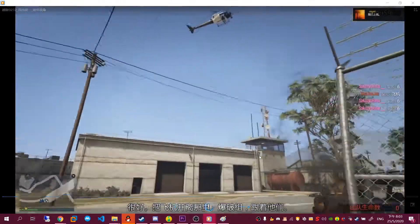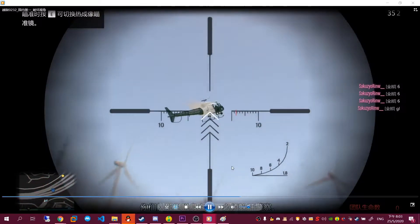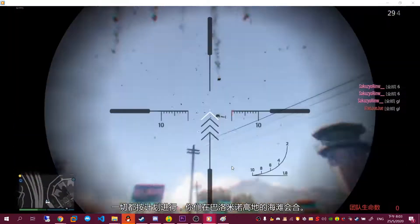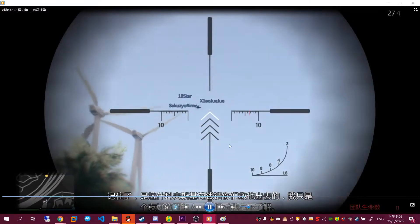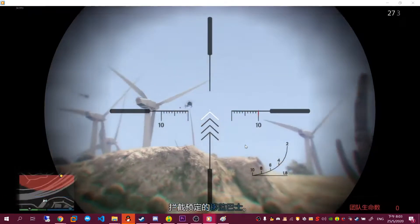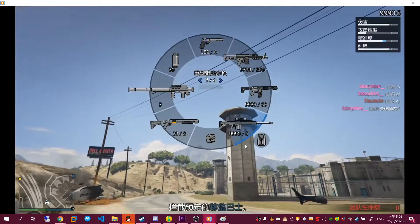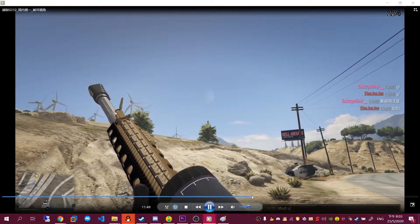Now we get out and use explosive ammo to shoot the police helicopter to help decrease the police wanted level. This is a little trick: press the number 5 key on the keyboard faster to switch weapons, so you don't need to reload your sniper rifle.